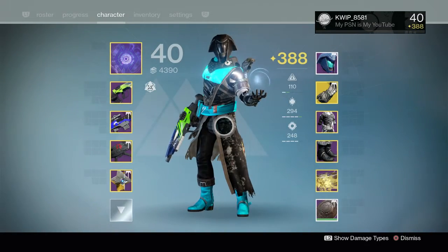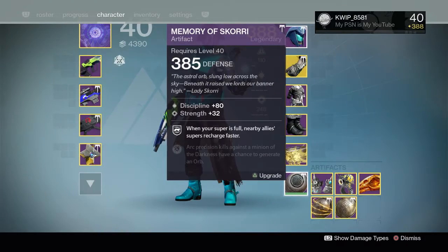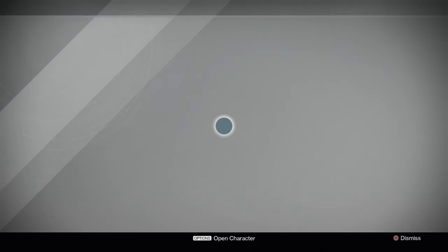I'm going to be opening some Dead Orbit packages. Currently I'm 388 light on my Warlock and I would like to get to 390. I think I'm going to start with a couple armor pieces and then we'll go into weapons.